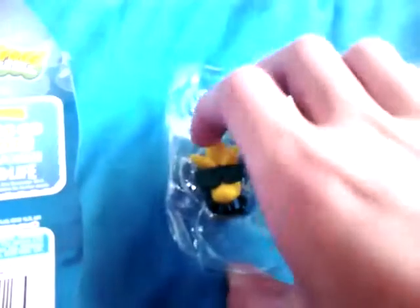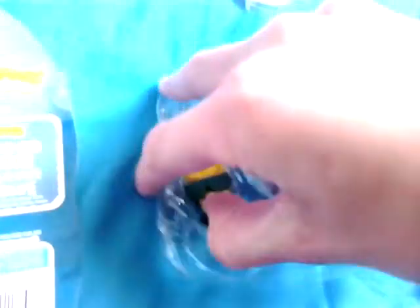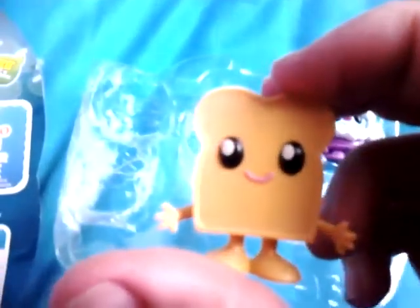Then we have Splits, who's also really cute. Then we have Toasty. And then we have Auto — so that was our last visible moshling from this pack.